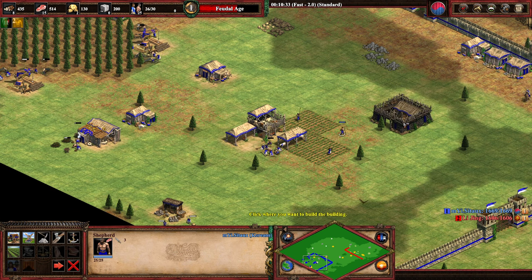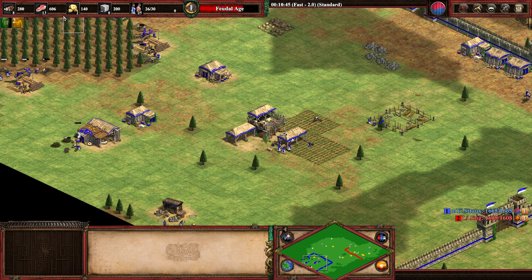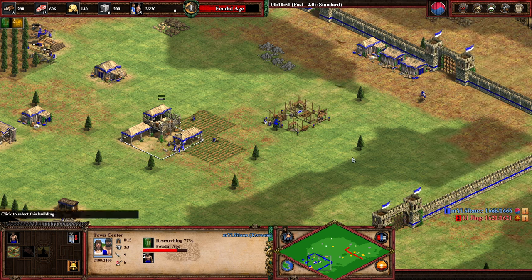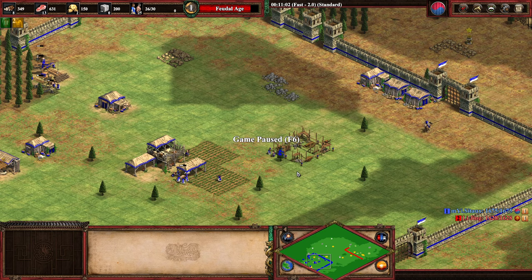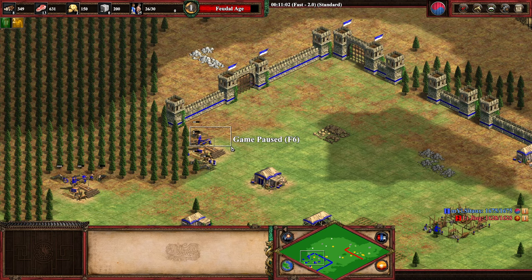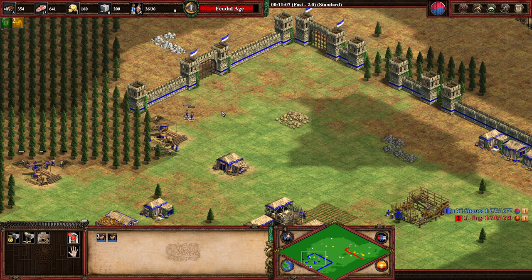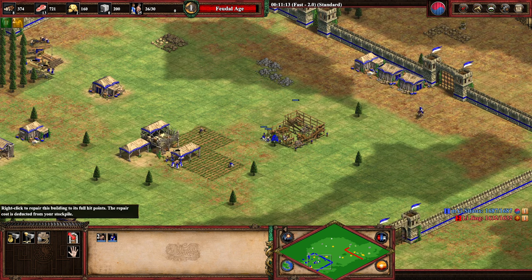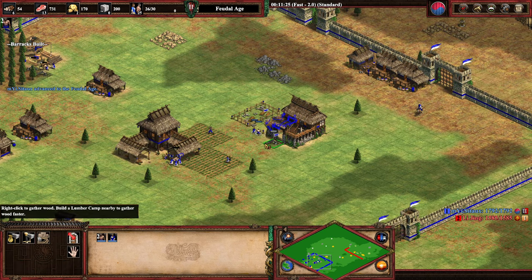We're mid-Feudal Age — a bit late — so I'm sending the second villager to finish the barracks. Resources look good; we'll be able to do the stable and a market. I'll place the market on the wall because most people go blacksmith, but I feel the market is just better for the eco — you can buy food, buy stone for a fast castle. You don't need blacksmith upgrades straight away, so I prefer the market.